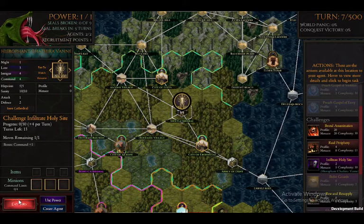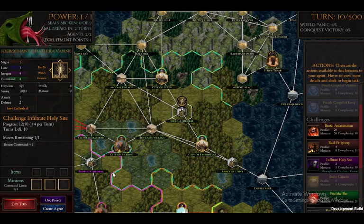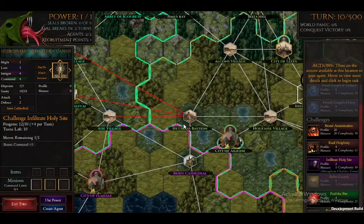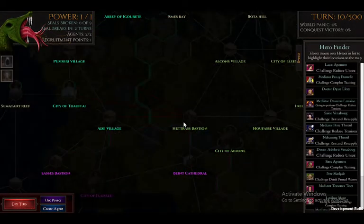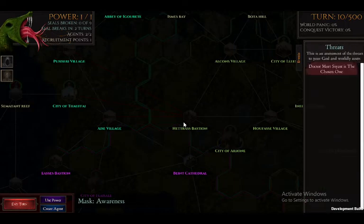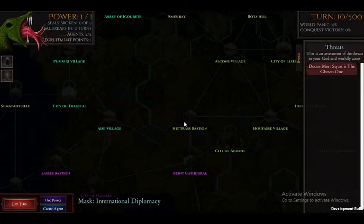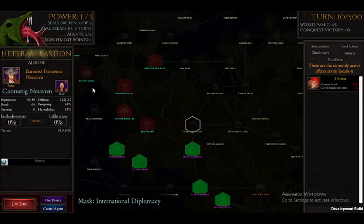Infiltrate holy side — thirteen turns. Now, when you start the game for the first time there's going to be auto-save on. Apparently this guy really hates these towns. You know that because if we go here, I think it's number two — that's the profile. This guy, or she, does not like these right now.